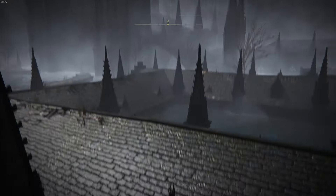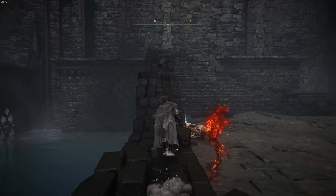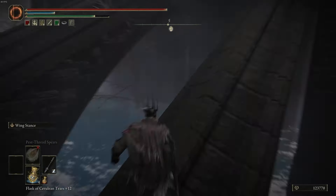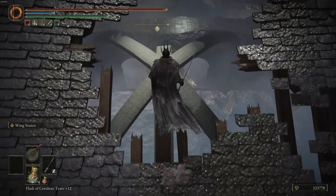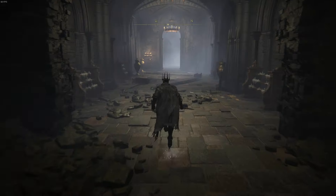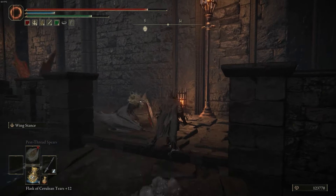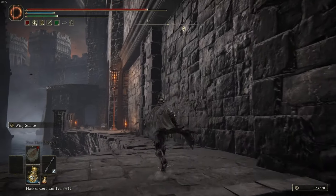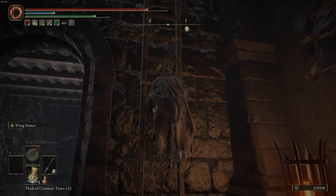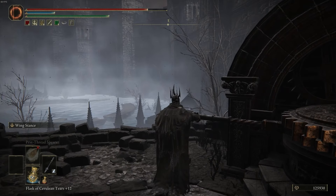From here you can go ahead and follow me. On the rooftop you're going to fold down just like this, and we're going to drop down here. Once you see this enemy, we're actually going through the pathway just next to him. Make sure you jump over the gap, then we're going to go up this ladder. You'll see there is a contraption over here that you can use, and this will drain the water out of this entire area, unlocking the place that we're going.